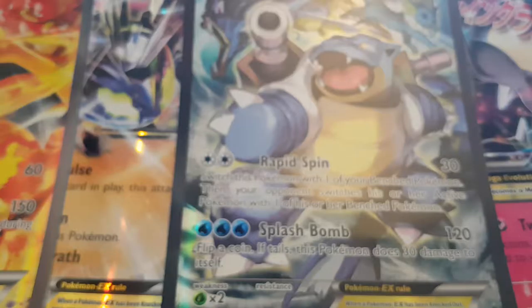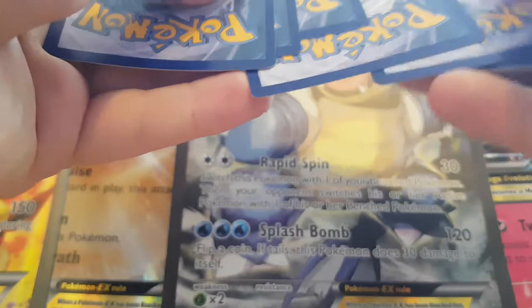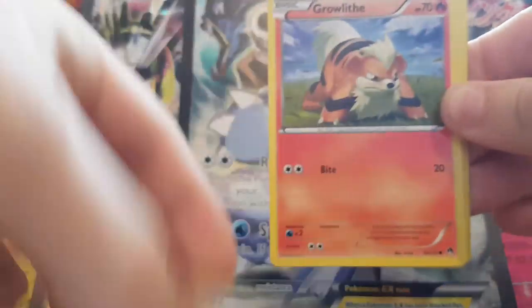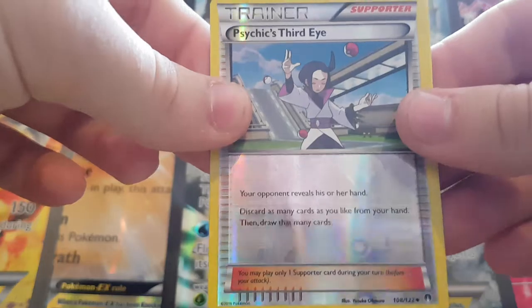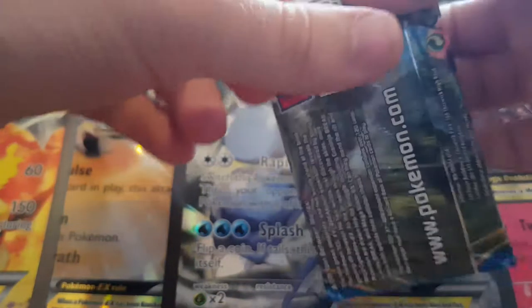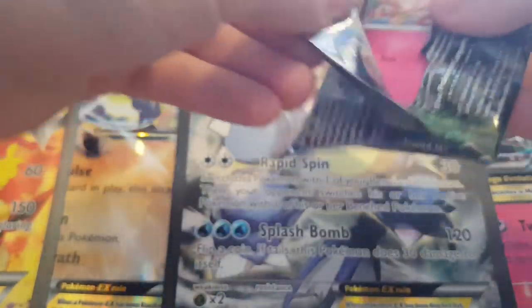Fifth pack: Psyduck, Espurr, Growlithe, Shellder, Gible, Psychic's Third Eye, Electivire, Bayleef, a Reverse Holo Psychic's Third Eye, and a Meowstic. Nothing in that pack. Three packs left — really hoping for something good here. Still haven't got a Fighting Fury Belt; the main reason I want them is because I'm building a deck.